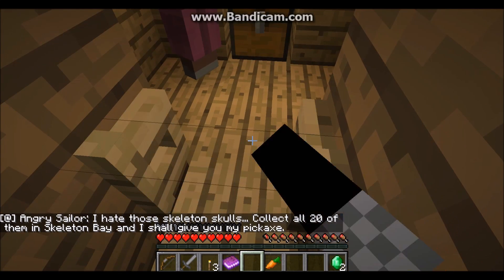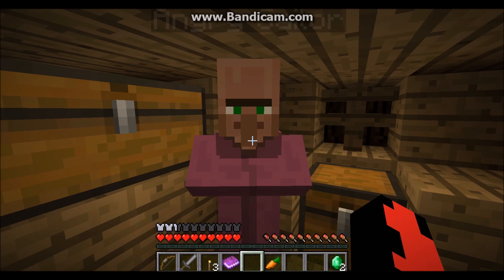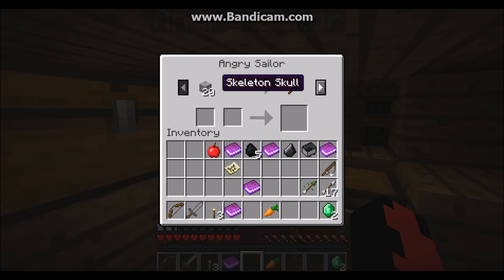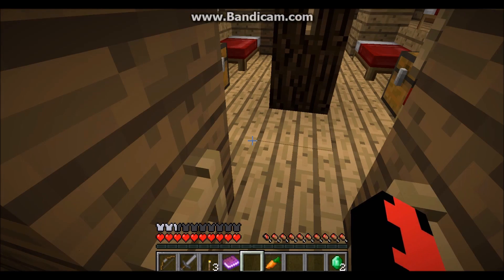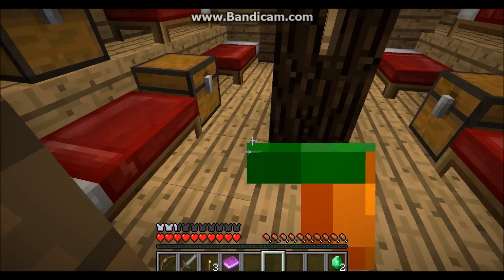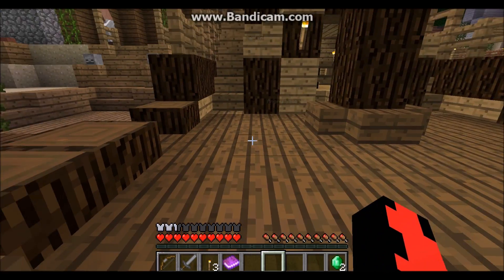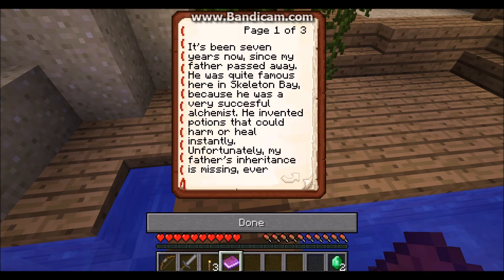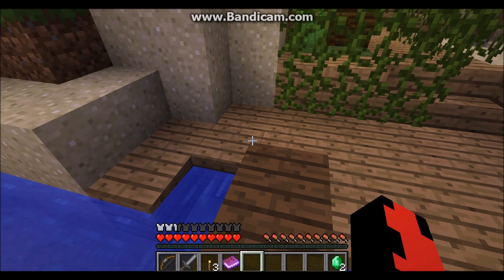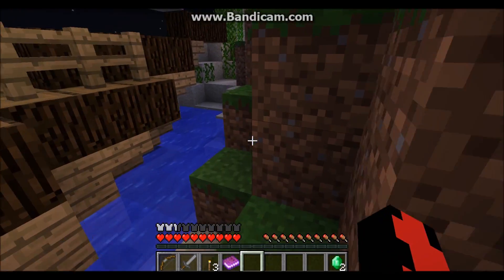We can click talk and it says: 'Oh, this is the angry sailor. I hate those skeleton skulls. Collect all 20 of them in Skeleton Bay and I shall give you my pickaxe.' Ooh! Will I need that before I leave? I wonder. So should I go on the quest, or should I get the skeleton skulls in case I need the pickaxe? I think I should leave on my quest now because I've done enough here for now.